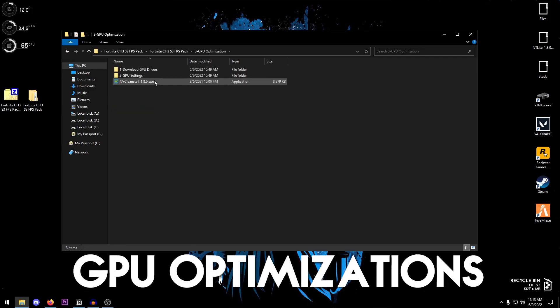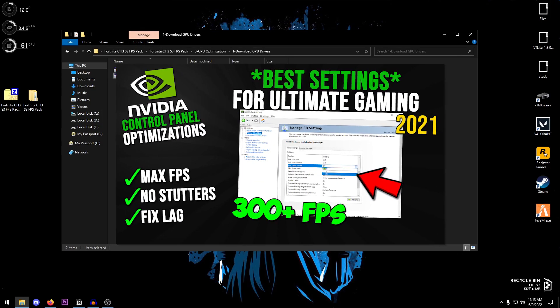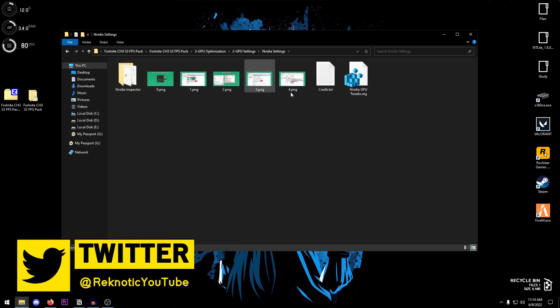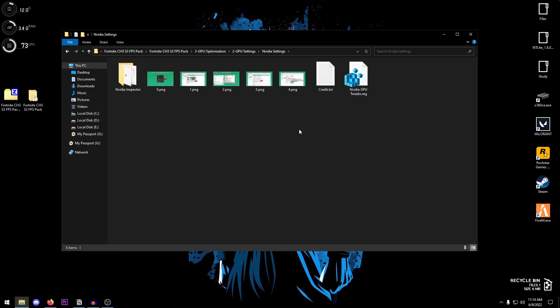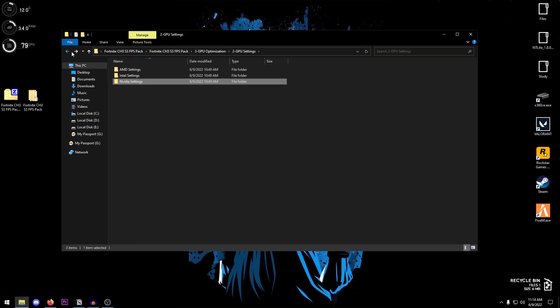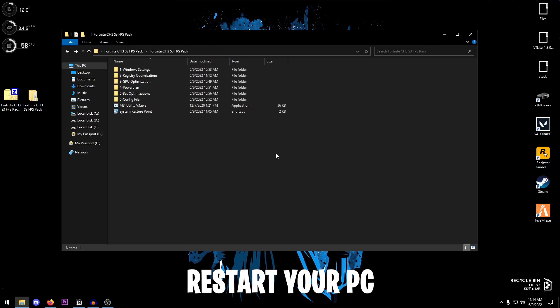Now go back into the pack and move on to number three: GPU Optimizations. The first thing you need to do is download new GPU drivers. For AMD, downloading the latest drivers is fine. For Nvidia, there are some exceptions — check the linked video in the card and description for how to properly install Nvidia drivers and which ones are best. The NVI installer is also provided for proper GPU driver installation. Go through all of the GPU settings and registry tweaks listed — everything is detailed clearly. Once done with all GPU optimizations, it is highly recommended that you restart your PC before continuing.